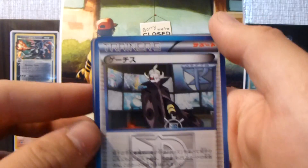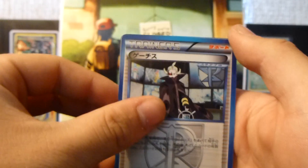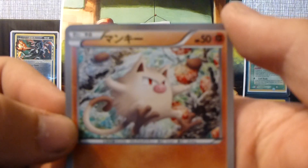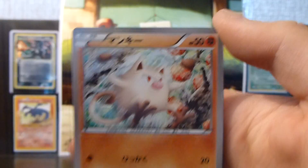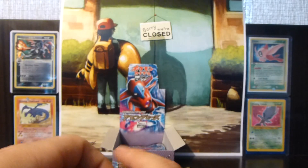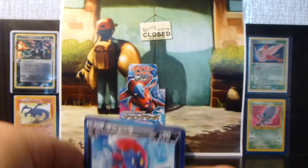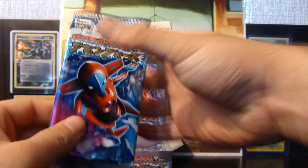First Ghetsis — it's a pretty epic trainer, the boss of Team Plasma. We have a Rattata, a Mankey — that's really nice as well — a Krookodile, and a Weavile. The artwork in this set, from what I've seen so far, is pretty epic.